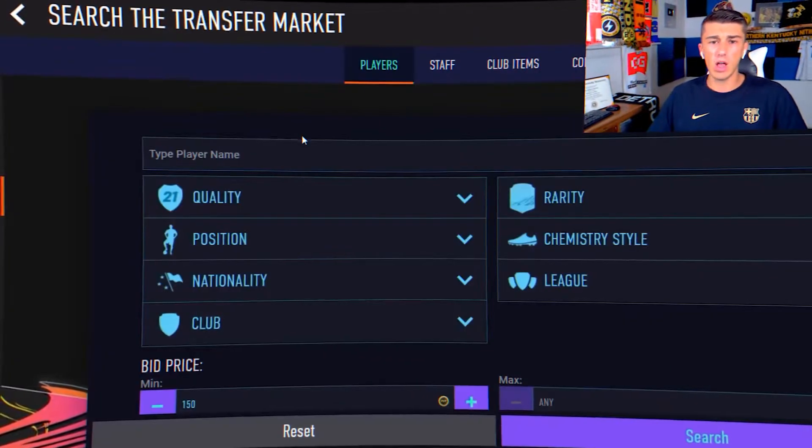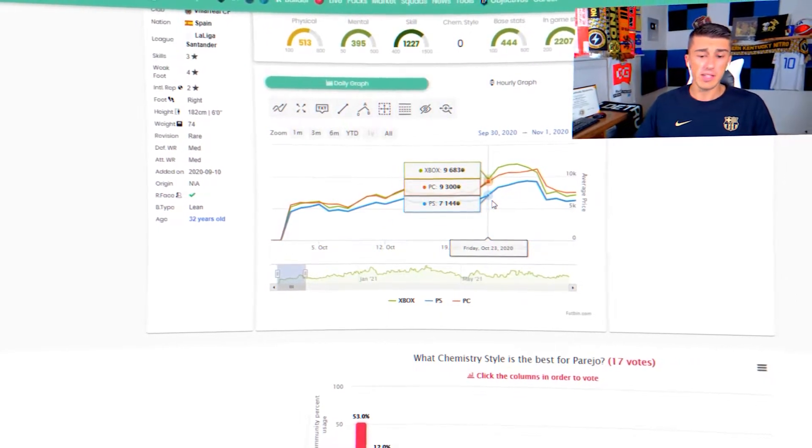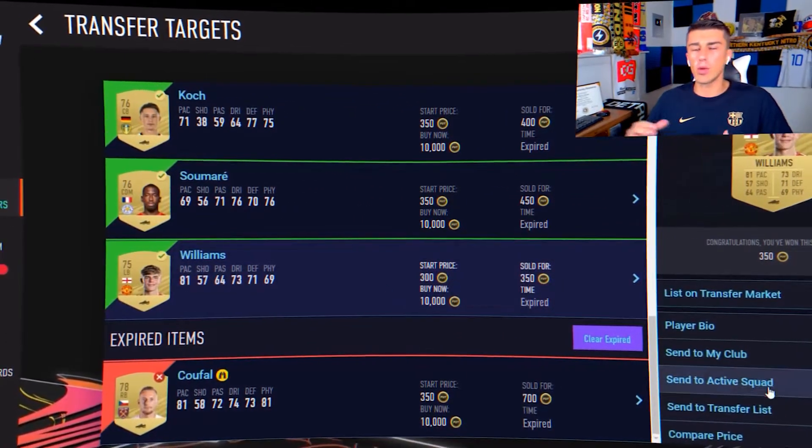Which cards do you keep and which do you sell? Should you sell everything or keep everything? What cards are going to go up in price? How does the market work on the web app and how can we use it most efficiently? And then how do we go from here — how do we apply it to continue making coins as we go on?